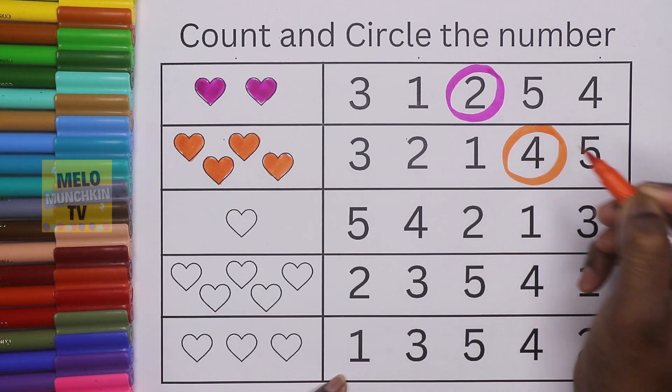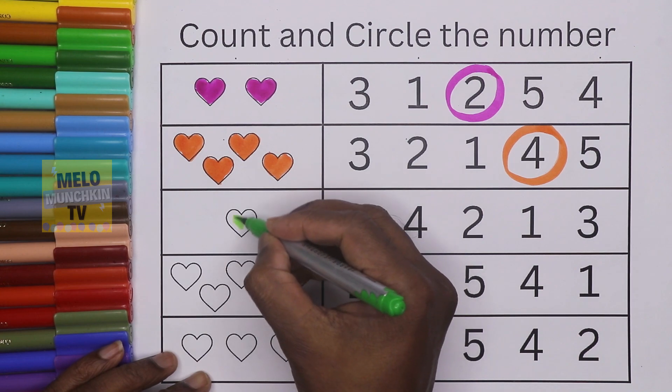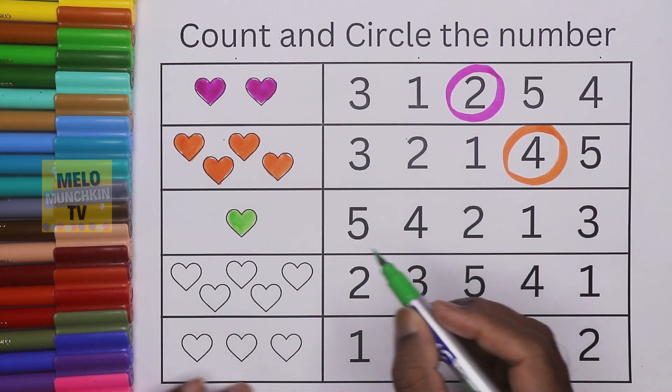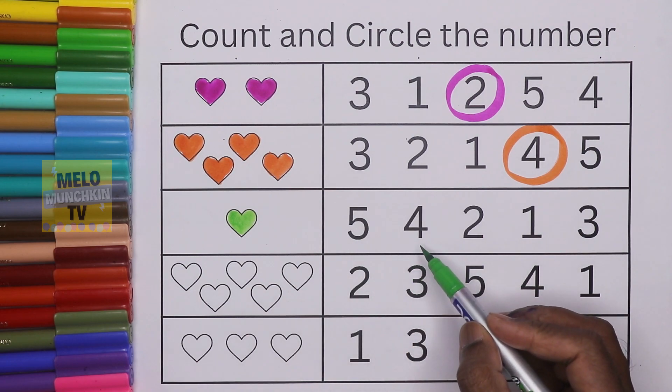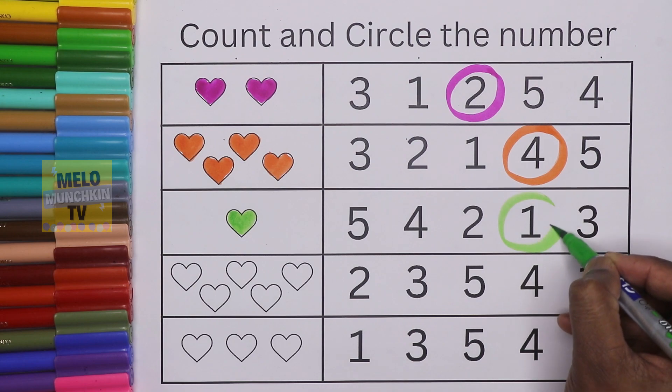Next, green color. How many hearts? Only one! So we need to circle number one. Where is number one? This is five, four, two, and this is number one — so we will circle number one.